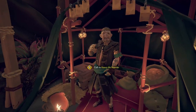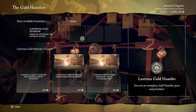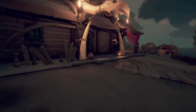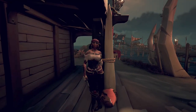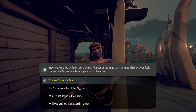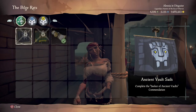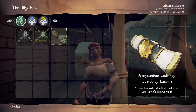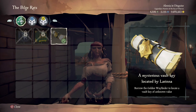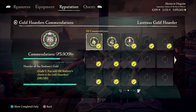You can pick up this new mission from two different places. From the Gold Hoarders you'll see a new quest in the inventory, but you can only pick it up if you are at least level 25. Similar to what they did with the ghost ships, you can also pick up a free quest from Lorina, who is replacing Duke right now. If you're not level 25, you can pick up a free voyage from her in the Bilge Rat inventory.